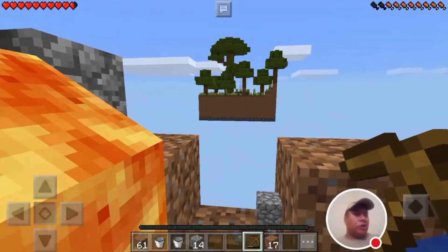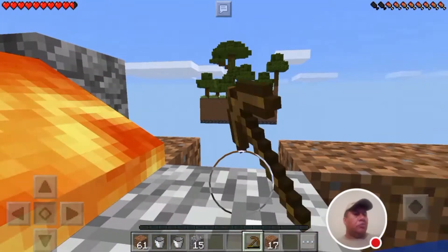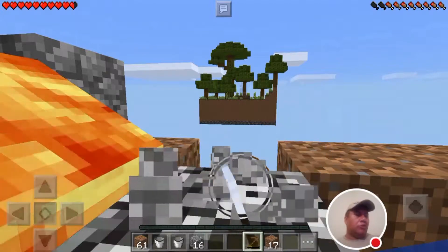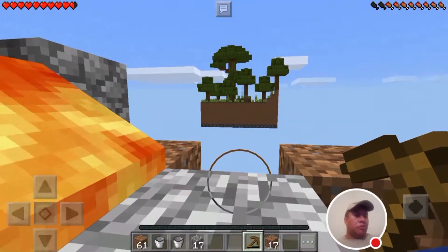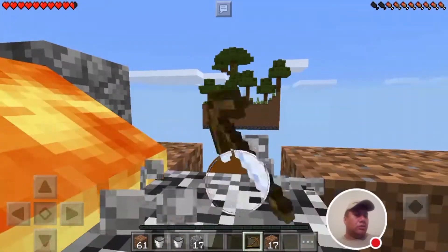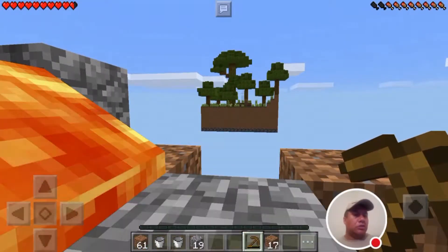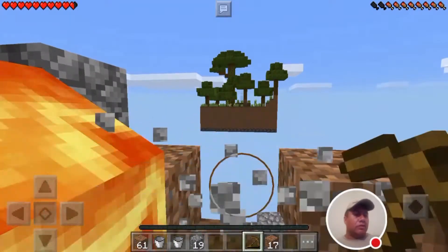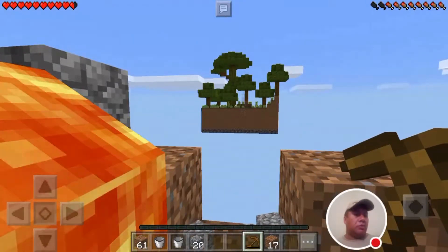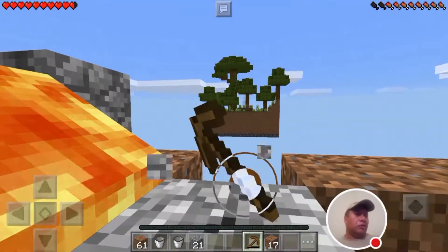Can you put some pressure plates right next to those trapdoors? If those creepers go and stand on it, it will open the trapdoor. That would be a great trap — when the creepers come along, they fall down. So if you guys see all the trapdoors, they open like that when triggered.